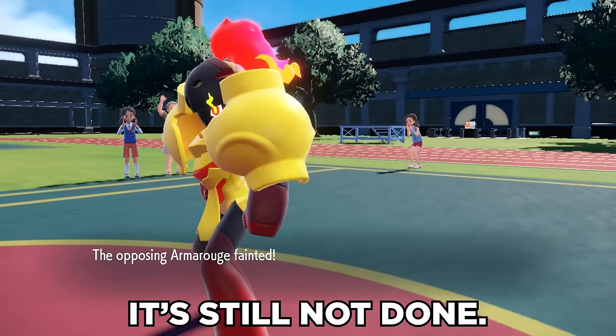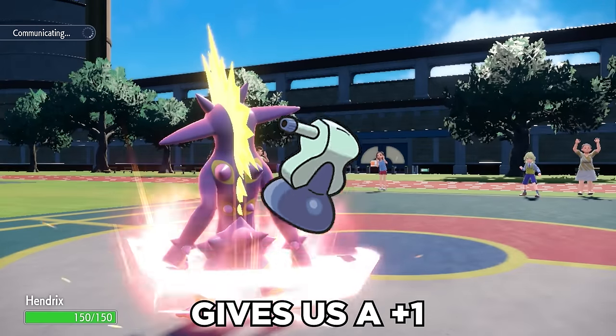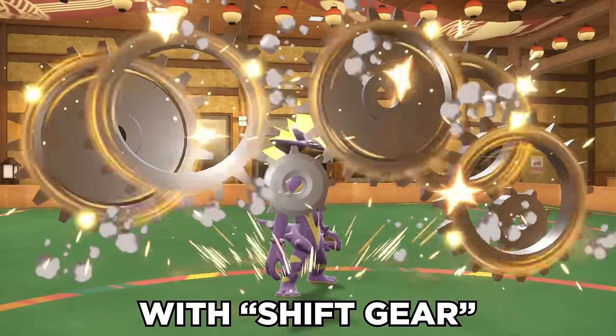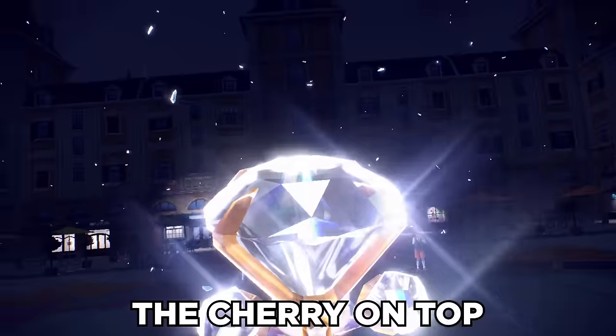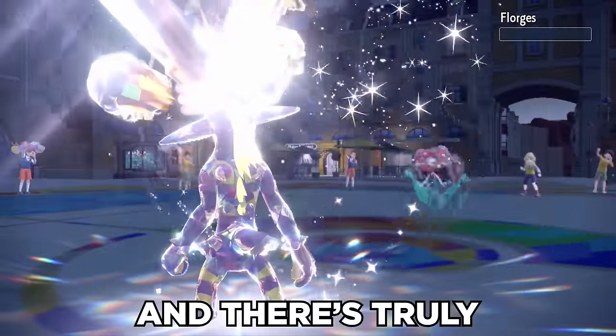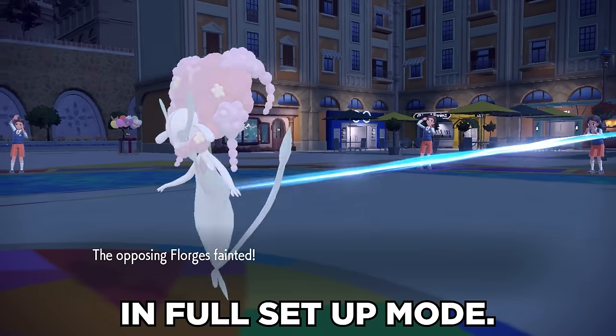But it's still not done. The Throat Spray held item gives a plus one to special attack after using a sound move, and we can fix its bad speed with Shift Gear, which doubles our speed. The cherry on top is using TerraNormal to boost Boom Burst even further, and there's truly almost nothing that can stop this thing in full setup mode.